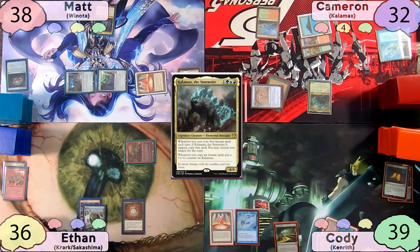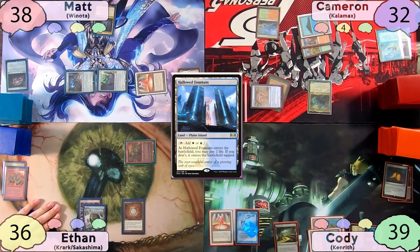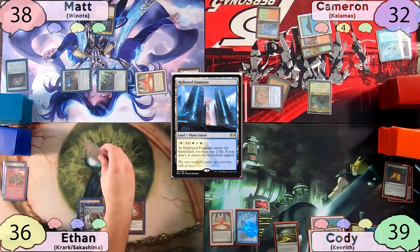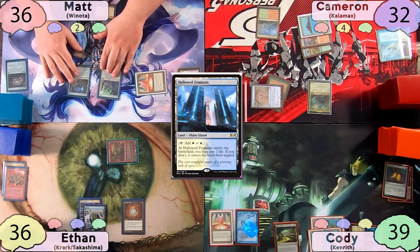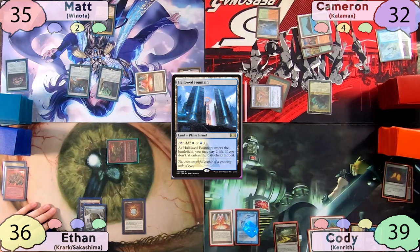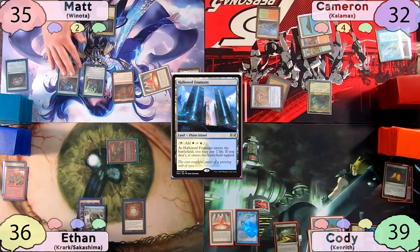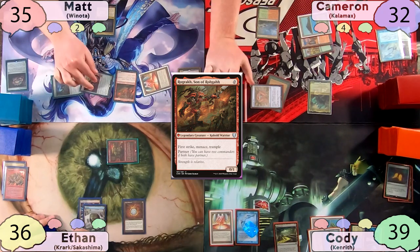Cody pays his fish tax again, plays a tapped Hallowed Fountain, and passes to Ethan. Ethan moves straight to combat but, not wanting to swing into Kalamax, swings Krark at Matt instead. He passes to Matt, who takes another Mana Vault damage on his upkeep. Still missing land drops, Matt casts Ragavan, Son of Ragadon, then moves to combat swinging two at Ethan and one in the air at Cameron.